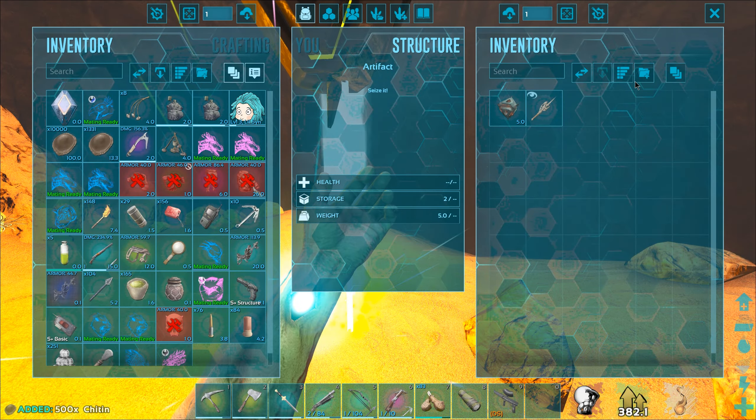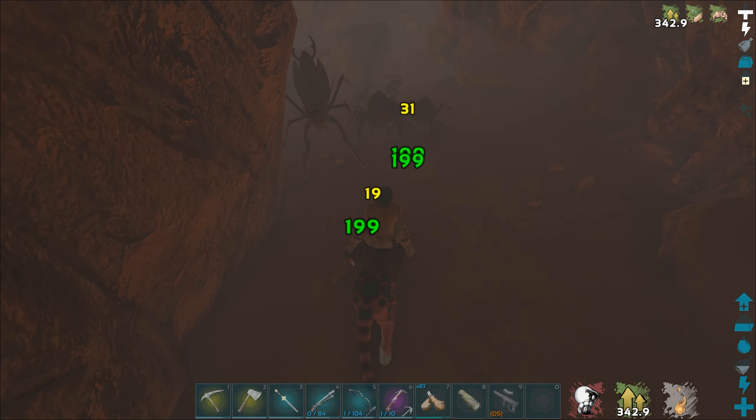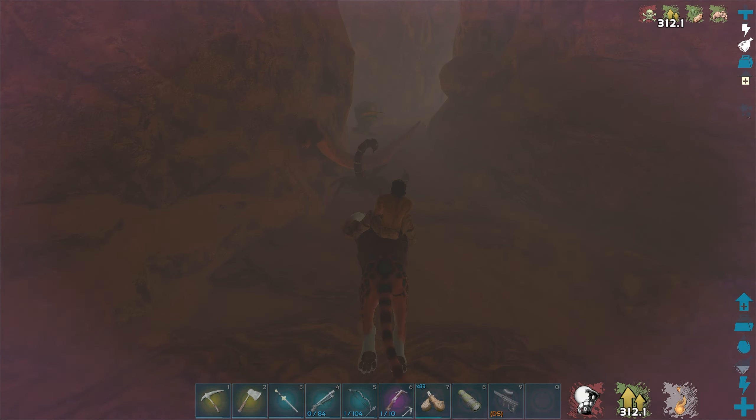Getting all of the chitin as well. There better be a red drop down here — I really don't think there will be, but there might be. I don't know if there's an arthro in there so I'm just going to shoot at everything. Don't eat my scorpion snake. Any arthros? I think we're good. Where the hell did that mantis come from? Dead arthro — always a fun time. No more drops down here, unfortunately.